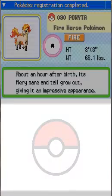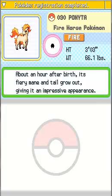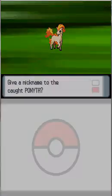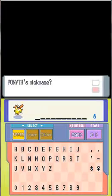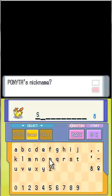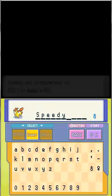Data added to the Pokedex. About an hour after birth, its fiery mane and tail grow out, giving it an impressive appearance. Time to name this Ponyta. I'll just name it Speedy, because it's lightning quick when it gallops.